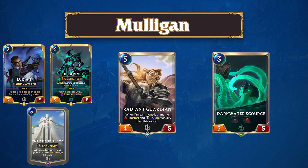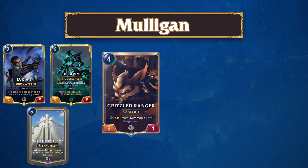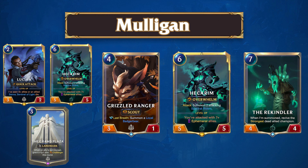Against slower matchups, you may want more value-oriented cards such as Grizzled Ranger, Hacarum, or the Rekindler. Be careful when doing this, as you don't want a hand that is too greedy and end up with no plays early.